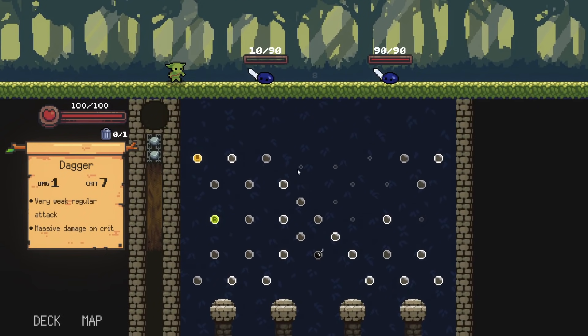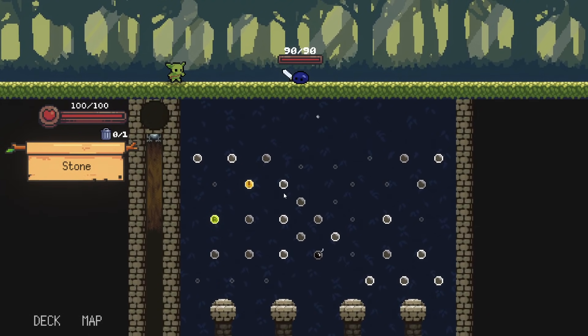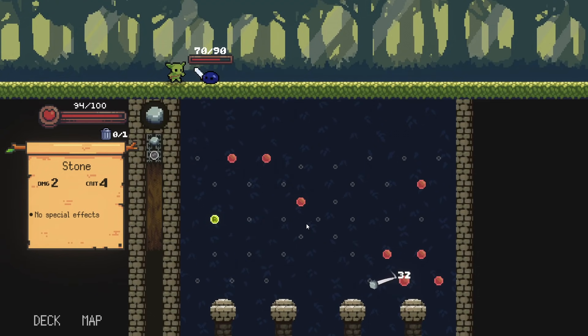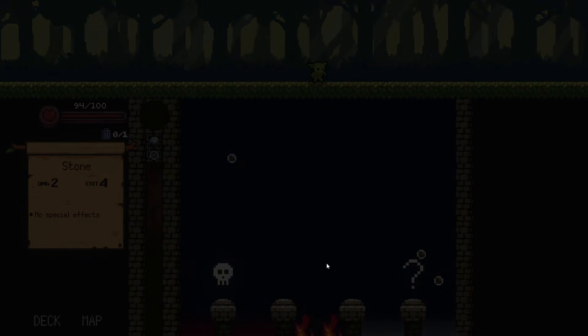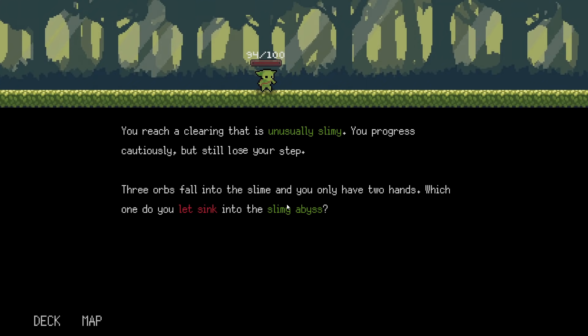We unfortunately got the dagger again, which is becoming my worst nemesis — it's actually just bad. It's really difficult to prioritize getting the crit. We're real toast now — this dude rolled up into town. Luckily this is enough damage to kill him. The bomb kind of saved our butt. We're down 6 health — not incredible. Just upgrade a stone: 2/4 goes to a 3/6, could be worse. I'll take the event — they seem insanely strong.